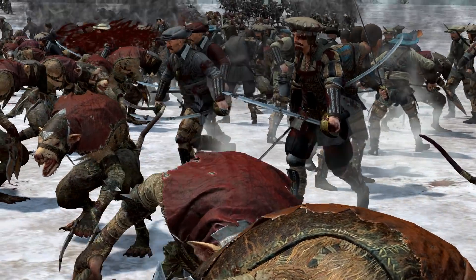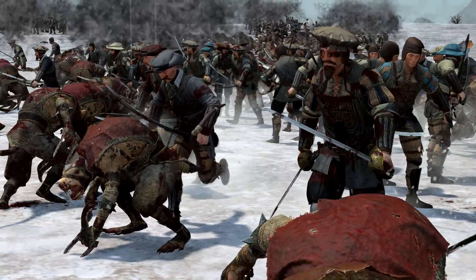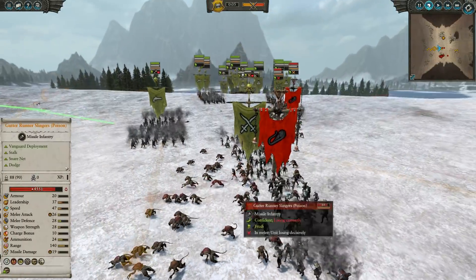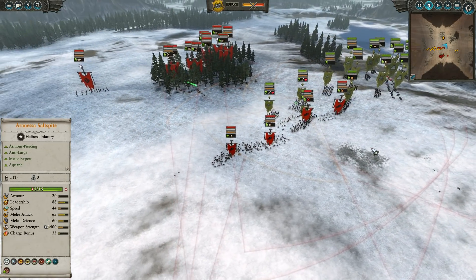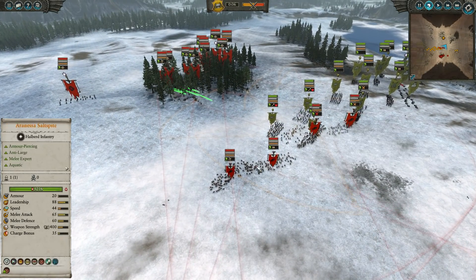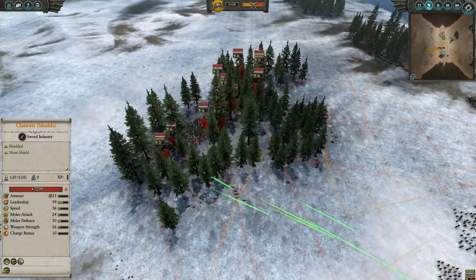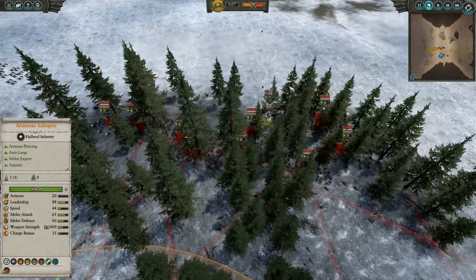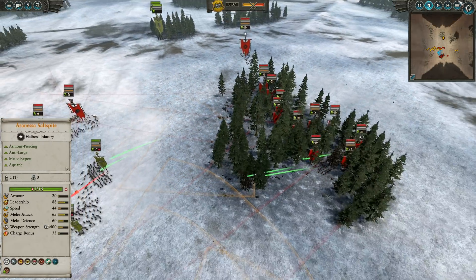And this time, what would you know, lads? We've managed to catch ourselves some rats! We're up against the Skaven this time — we've got this massive vanguard situation here. Very similar build on my end. For the Skaven, it's got some Gutter Runners with Poison, four Gizales, a whole bunch of Clan Rats, Whishields, Lord Skrulk, and Council Guard all hidden in the woods here.